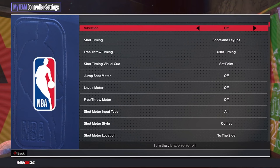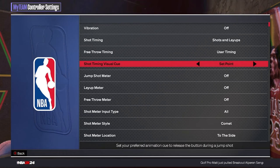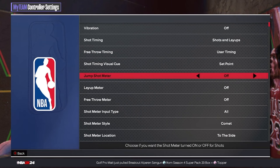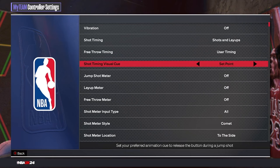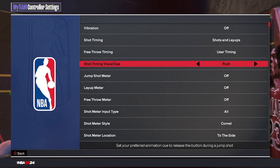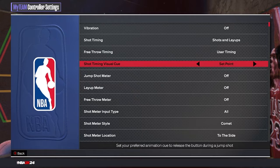First things first: I use set point as my shot timing visual cue, and shot meter off. If you're new to the game, turn off vibration, turn off the shot meter, and get used to not using one. I like set point, but some people prefer push — either set point or push is what you want. I would not use release or jump.